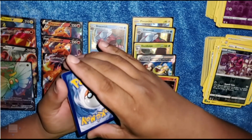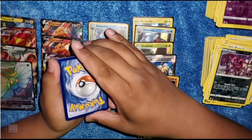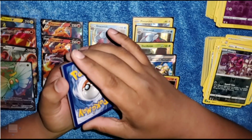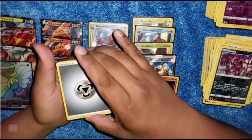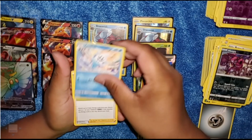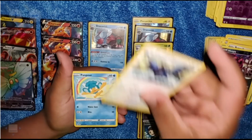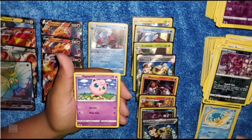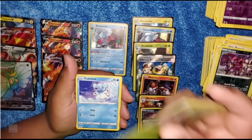Green coat card once again. We got colorless energy, a Larion, a Simisear, a Shelmet, a Diglett, a Tauros, a Pansage. A Reverse Holographic Steamy, followed by a Swanna.